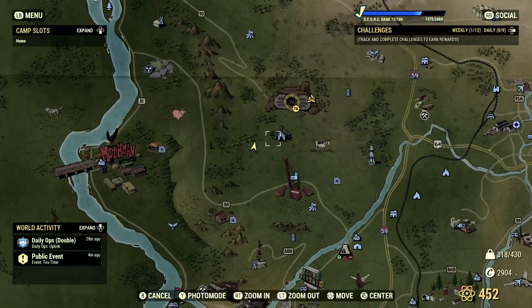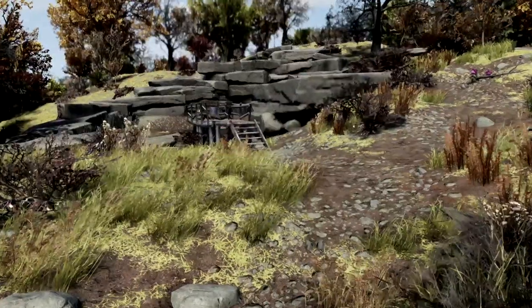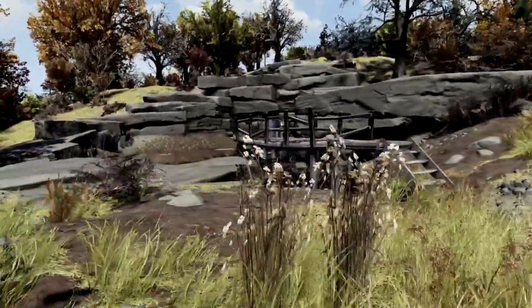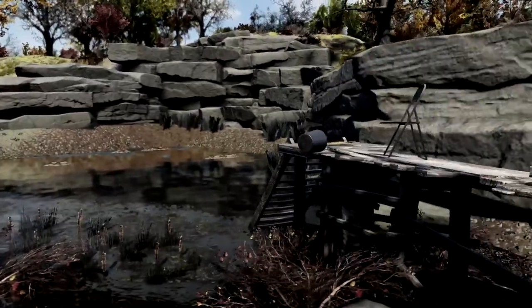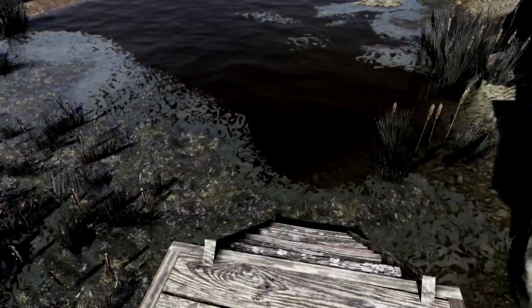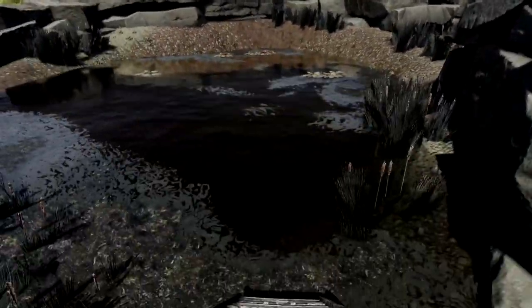Starting off with our first camp location on the list, we are just southwest of the Moonshiner Shack and Vault 76 in the Forest Region. Here we have our very own private dock and our private pond. This place is fantastic, though it's very close to the seasonal Meat Week event when it does spawn, so during Meat Week it might be a little bit hard for your camp to spawn.